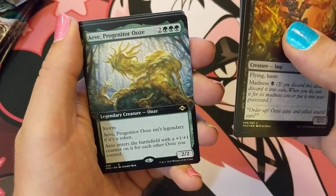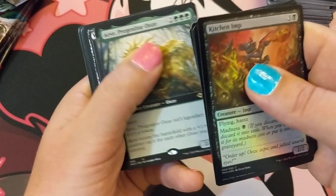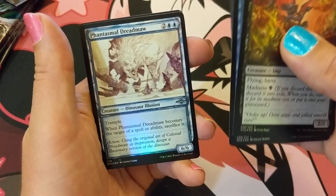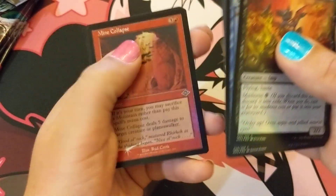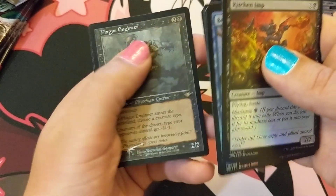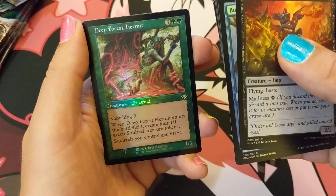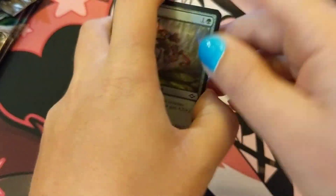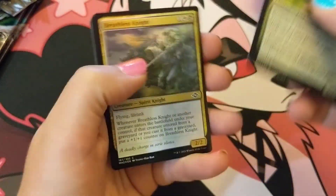Progenitor Ooze — cool, it's a cool card. Tazmal Dreadmaw, Mind Collapse, Plague Engineer, and Deep Forest Hermit. Wow — is Cabal Coffers going to be the best thing in this whole box? Okay, dang.